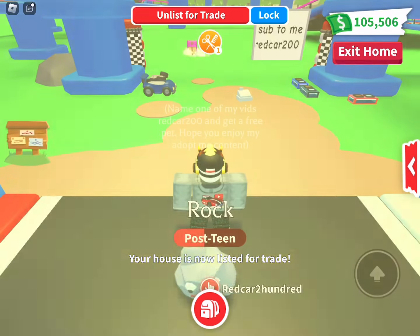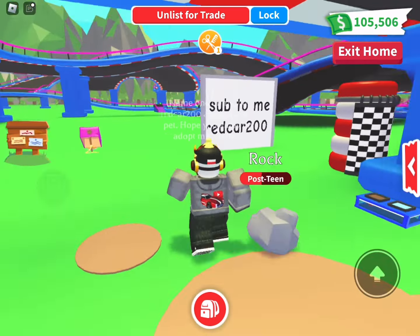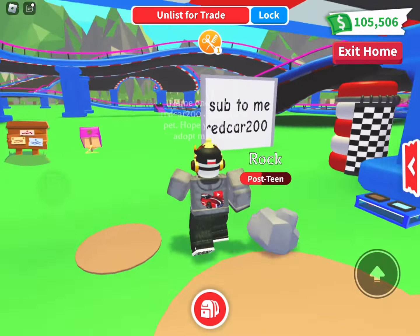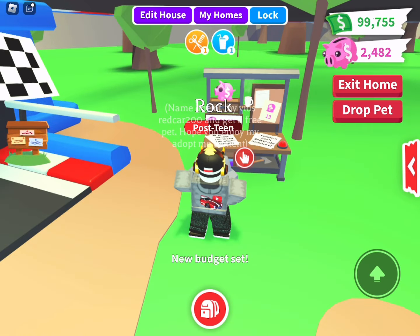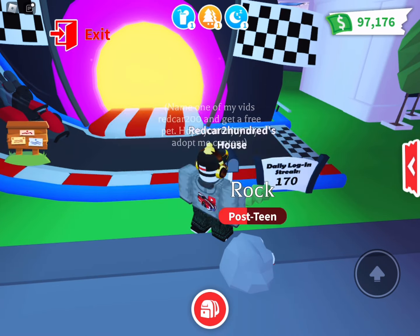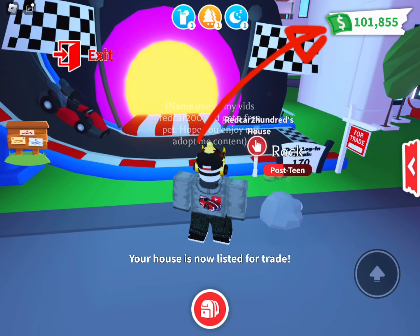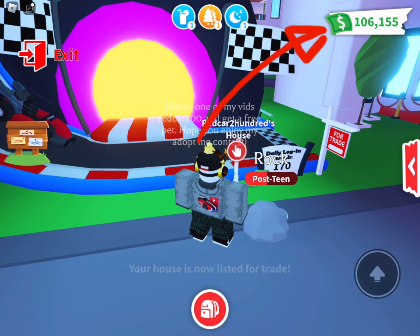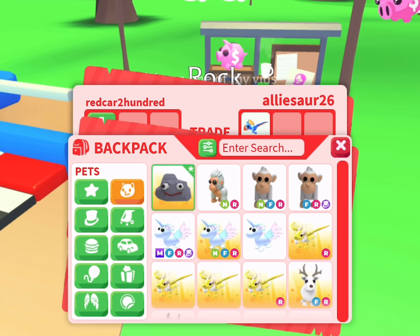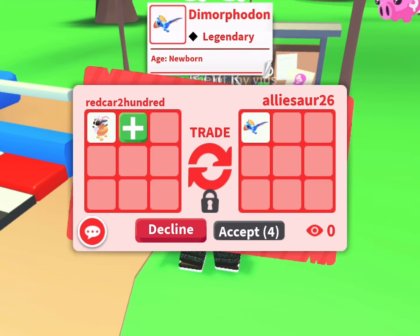So this week's update gives us the ability to list our house for trade. You easily go to the mailbox and then you click on that button, list for trade. You'll see a for trade sign in front of your home, and that way people know it's for trade. There are two items that cannot be traded that I'm aware of so far: the cozy home lure, which is Robux, plus the builders with a friend workshop. It will automatically remove money from that area so that way you can't trade away any of that money, which is a bummer.